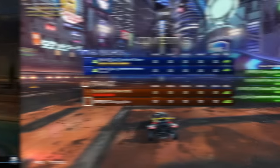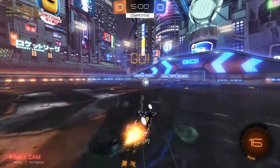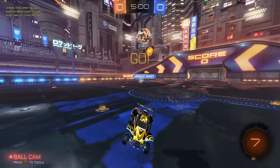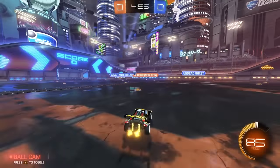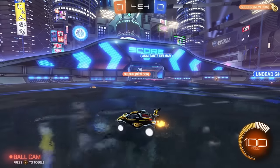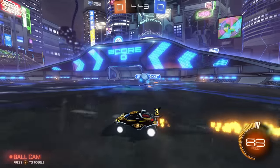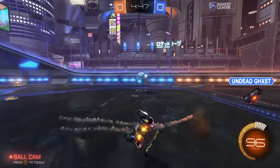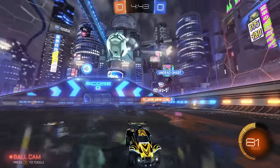For game two we've got Slusher, who is a Season 9 Grand Champion. That actually answers my question from the last game — these are probably GC3 players who just barely missed SSL or didn't have enough points. Undead Ghost drops the ball now so I can go for the 50. Once he drops the ball there's no threat of him going for the touch.